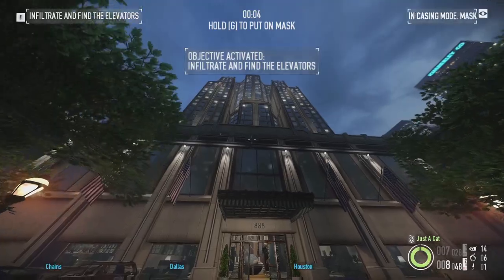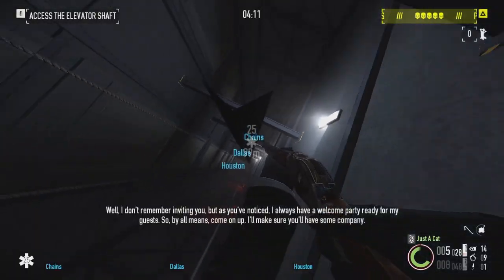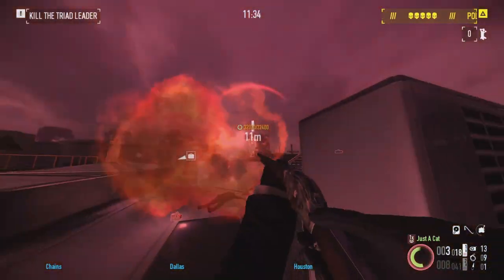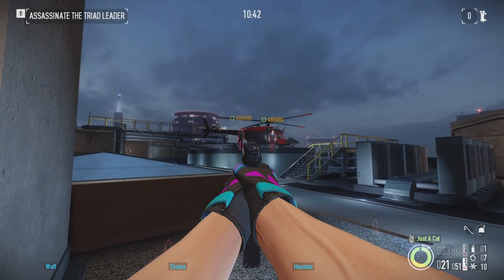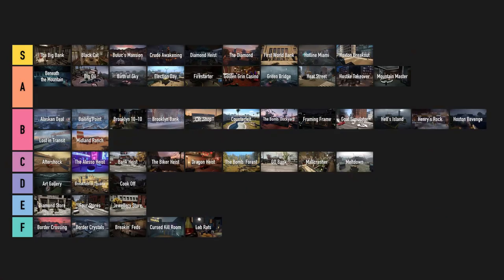Mountain Master. It's barely great. The hotel lobby is a good starting section in loud but feels too cramped in stealth. Once you zipline up to the penthouse, I wish it was possible to drill the server room and start opening the reinforced door at the same time. The boss at the end is quite threatening and fun to take down — that is, what I would say if his hitbox wasn't broken and he wasn't essentially invincible to shotguns. And trying to take him out in stealth is probably a bigger challenge than actually killing him. The map itself is expansive and well designed. A tier.